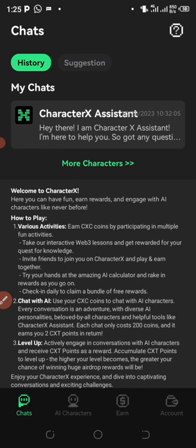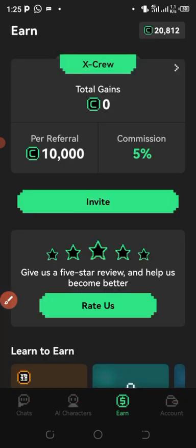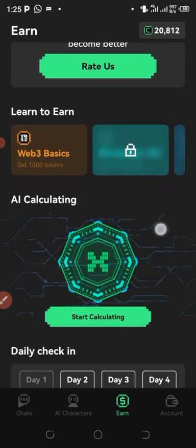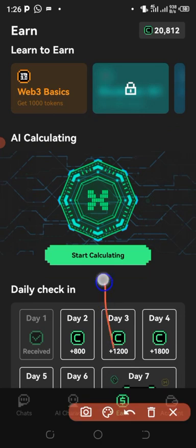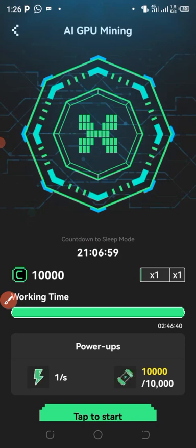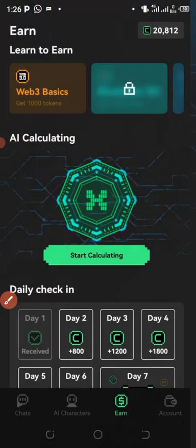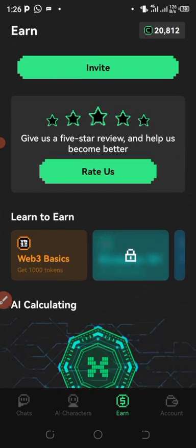After downloading the app and joining, go to the display screen. You'll see a button that says 'Start Calculating' — click on that. Every day you are entitled to earn about ten thousand of this coin. As you can see, I've already earned about ten thousand of this coin today. You can see it right here.